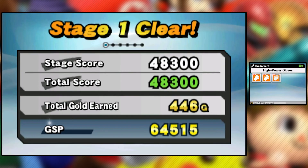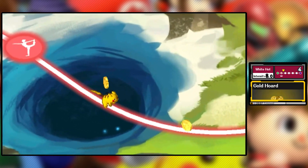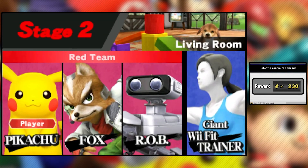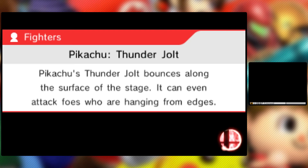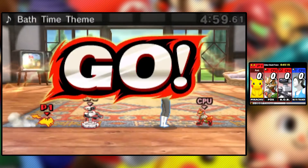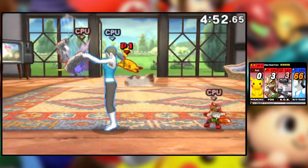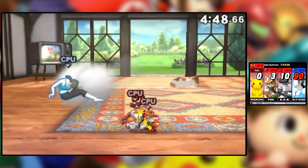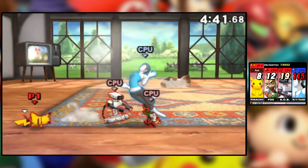You already saw me use the up special move, but I'll show that off again — that's Quick Attack. The up special: you shoot off in whatever direction you select, and then you can select a second direction and fire off that way as well. That's also how you recover. Let me explain Thunder a little better: if you connect with the top of it, it spikes down and kind of launches enemies into you, then sends them out sideways.